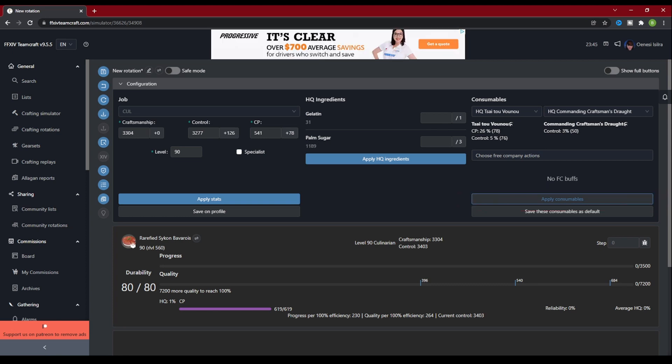If you look back to the left under Job, after selecting Food and Medicine, you can see Control has a +126 and CP has a +78. These are the bonuses applied by the consumables. Back under Consumables, if you plan on crafting everything with these buffs, you can click Save These Consumables as Default, and every craft you do on this job in the future will automatically apply the food and medicine.